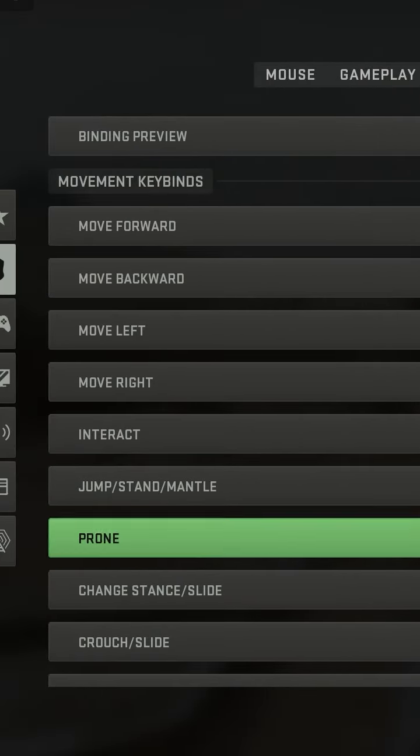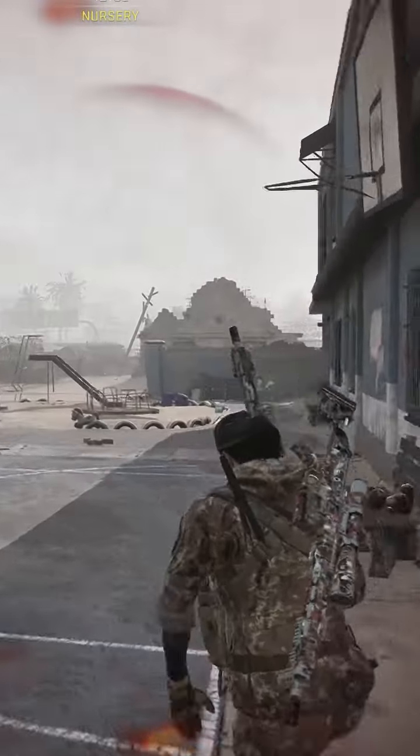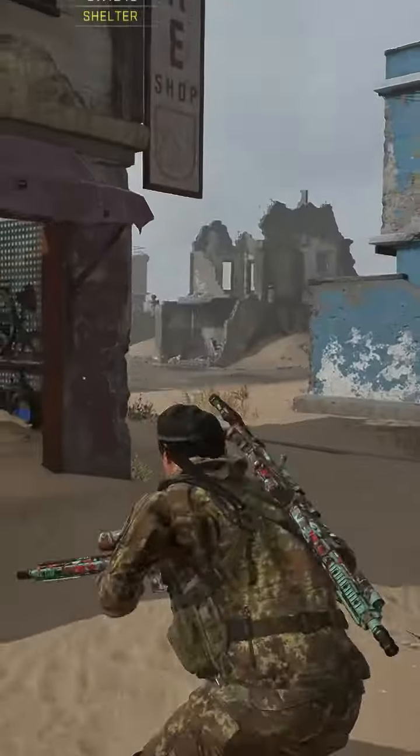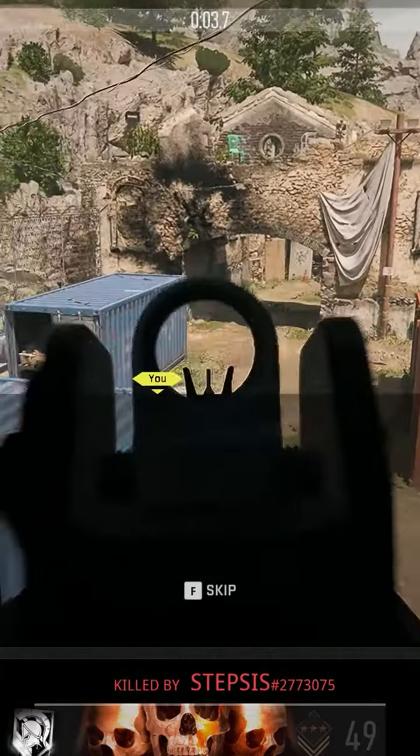Go over to keybinds and bind prone to scroll wheel up. What you're gonna want to do is spam shift while you're holding W and then scroll up and just keep spamming shift. It takes a little bit of practice, but it should look something like this. The only downside is that it's a little hard to shoot.